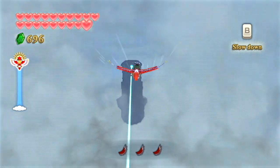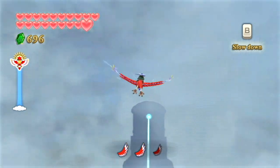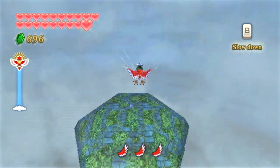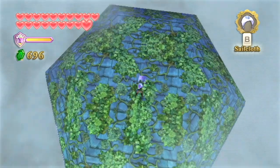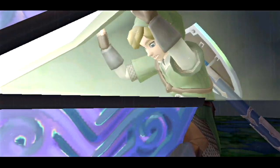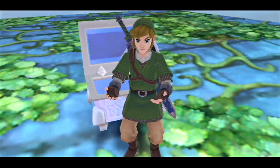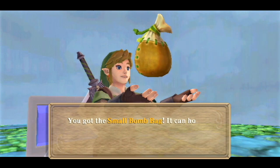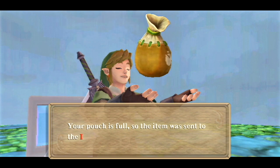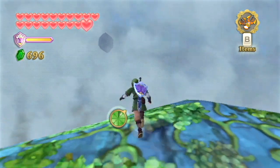Anyways, the first goddess chest that I would like to pick up is right over here on top of the Isle of Song. Both the chests we're going to be collecting are inside the Thunderhead. Let's dive down and see if we can grab this first chest. It's a small bomb bag — with this, if we put it inside our adventure pouch, we can carry like five extra bombs. Not exactly the most useful thing in the world, but we'll send it over to the item check.